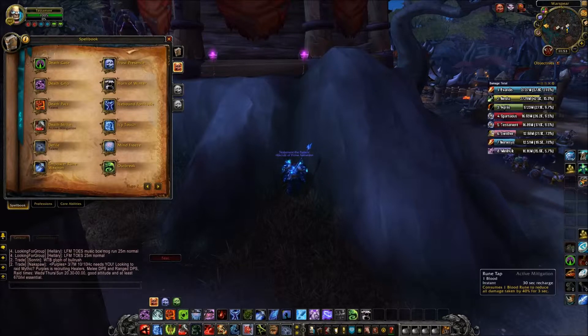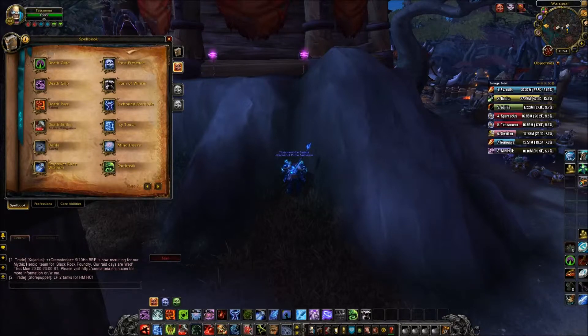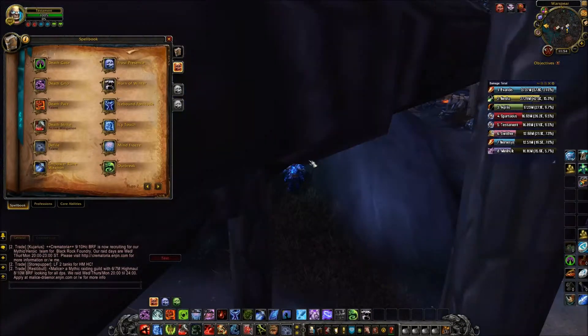One ability you want to keep for below 20% health is Soul Reaper. It strikes the enemy for 4,973 physical damage and increases healing from your next Death Strike by 20%. After 5 seconds, if the target is below 35% health this effect deals 19,000 additional Shadow Frost damage. And if the enemy dies before the effect triggers, the Death Knight gains 50% haste for 5 seconds, which ties into our stat priorities.